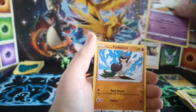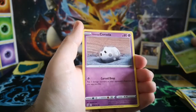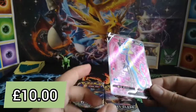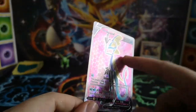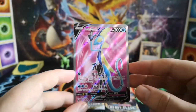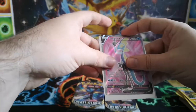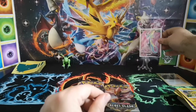Shuckle, Misdreavus, Farfetch'd, Meowth, Caterpie, Corsola, Electivire which is a reverse rare — and a Full Art Inteleon. Not bad! I love that honeycomb style texture — very James Bond-ish on the pose there. Nice little pull. Not one of the more playable cards, but one of the poster boys of the set. So I think that takes up our last Full Art slot — I don't think there's any chance of any more Full Art.